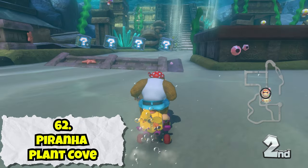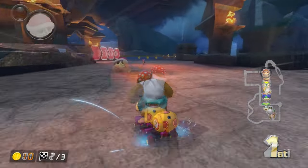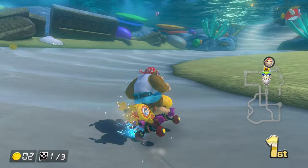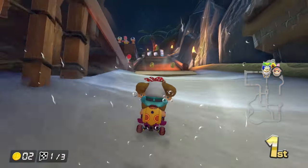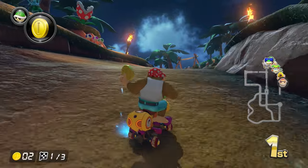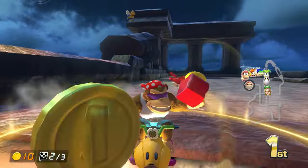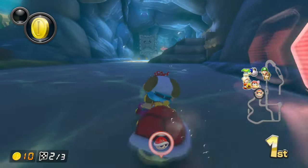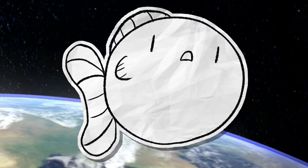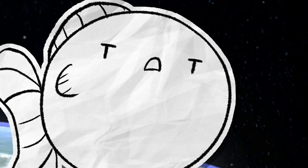Piranha Plant Cove — on each lap you take a different path around the track, leading to each lap being completely different from the last — oh wait, this is just a city map, but underwater now. It's okay. I feel like this one might have been made primarily for tour, because there's just a lot of really gentle turns with very easy-to-avoid obstacles. This map is aggressively lacking in technical skill requirement. There aren't even a lot of places to really do tricks. The map is just kind of the Mario Kart equivalent of a gentle stroll through the park, except the park is underwater.